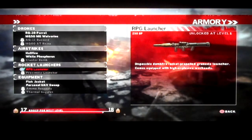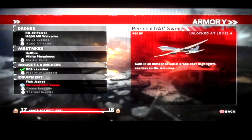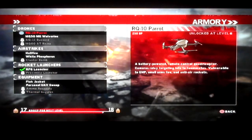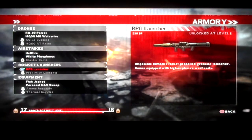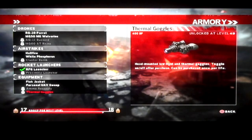Proximity Launcher is good for taking out air support since it blows up when it gets within distance of vehicles. RPG is better for land vehicles and regular troops. Flak Jacket is basically Juggernaut. Personal UAV suite lets you call in a UAV. Ammo resupply restores all your ammo. Thermal Goggles are exactly what they sound like. Costs: Parrot 250, Wolverine 500, Buzzard 800, Rhino 400, Hellfire 1300, White Phosphorus 1600, Cluster Bomb 1600, RPG and Proximity Launcher both 250, Flak Jacket 300, UAV sweep 400, Ammo resupply 300, Thermal Goggles 400 Battle Points.